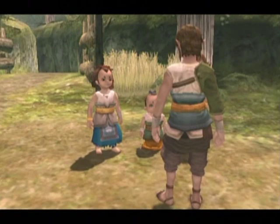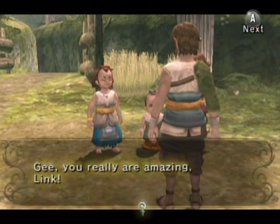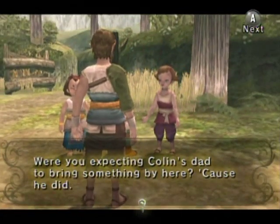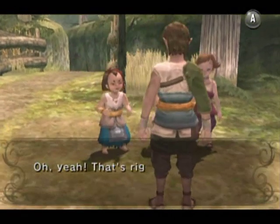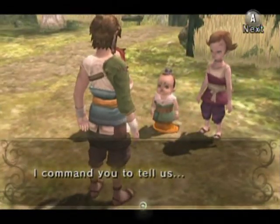You can lock on to the scarecrows with the Z button, but not the targets on the trees — you've gotta manually aim for those. By the way, why does Link have scarecrows? He doesn't have any crops, unless that grass is like rice or something, but I highly doubt that.